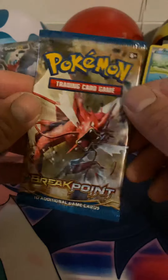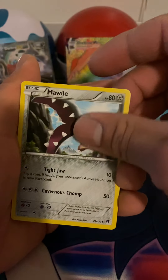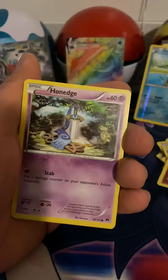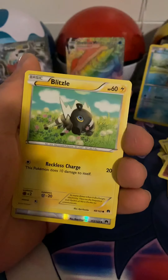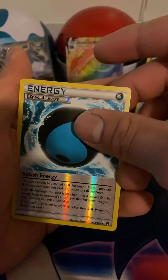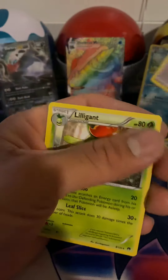Last pack here — we got the Gyarados. Hopefully he can bring us some magic and pull one of his cards out of here. Puzzle of Time, Mawile, Sudowoodo, Spritzee, Shinx, Honedge, Pancham, Blitzle, Energy — that's nice. And for the last card of this video: Lilligant. That's okay.